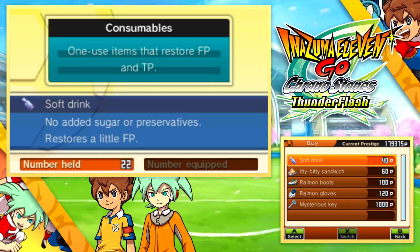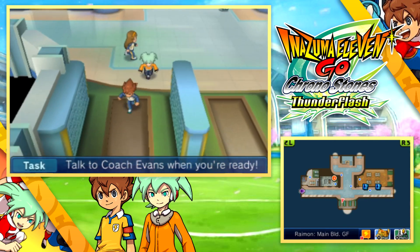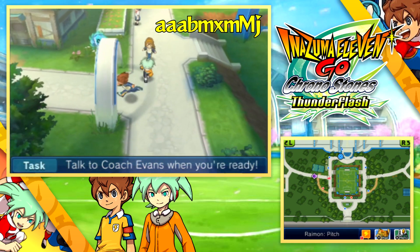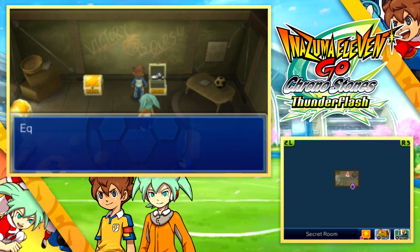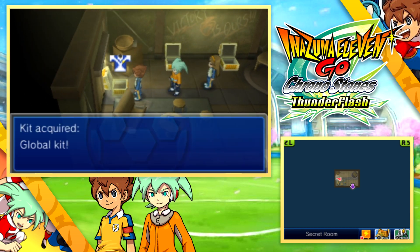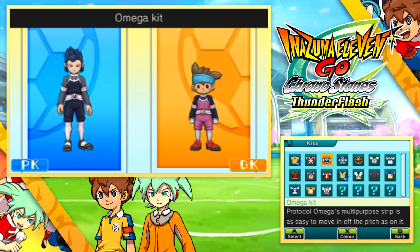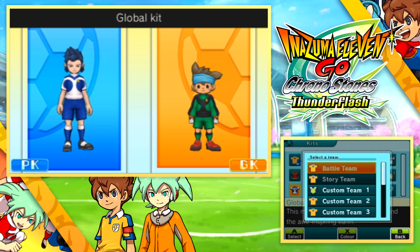The other one linked to passwords — which I've shown in a previous video — is: go to the Ryman shop and buy the Mysterious Key after putting in a certain Wi-Fi password, which will be in the video description and on screen right now. You can then head into this exclusive area in the back of the old club room with three gold chests: the Global Boots, the Global Gloves, and the Global Kit. These items allow you to apply a kit based on what the Earth 11 wear in Inazuma 11 Go Galaxy — they put this in the game before Go Galaxy had even released, showing how much was already being planned.